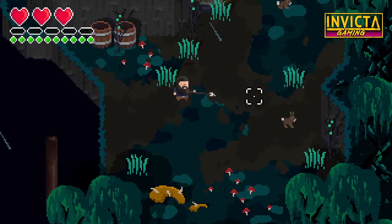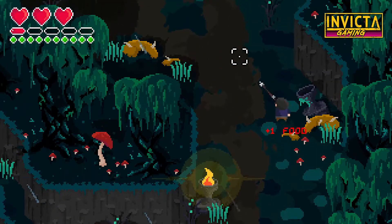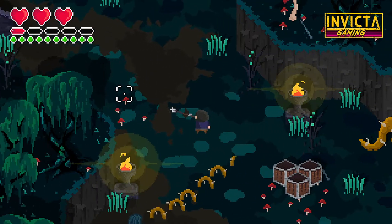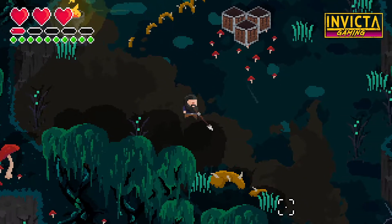In this video we're going to be looking at The Ambassador: Fractured Timelines, a twin stick game published by the Quantum Astrophysicists Guild. Other titles published by them include Breakpoint, Deleveled, and Funtime, just to name a few.